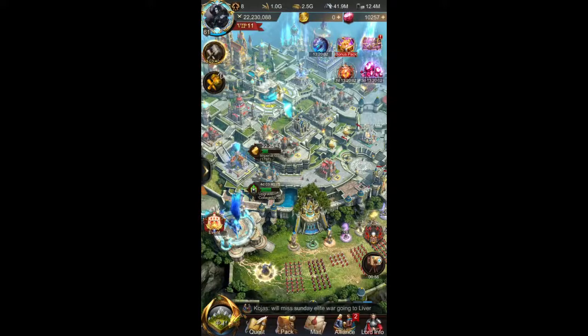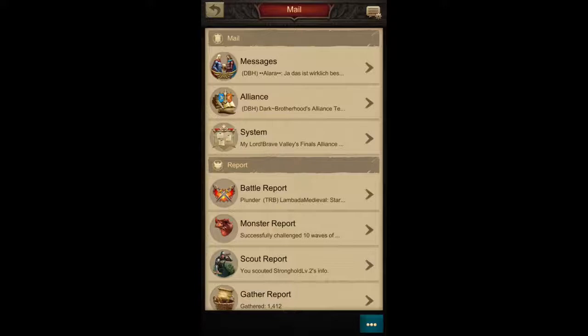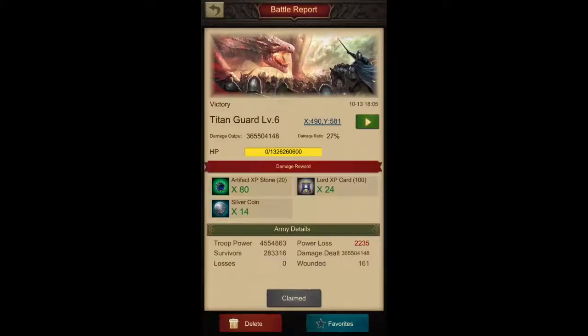So as you know, in each of these rallies five castles can participate at the current limit, meaning there is 100% damage that you can do, which kills the monster itself. The maximum possible reward output for a level six titan guard or level six elite monster is 80 times artifact experience stones of 20 each, and 24 times the lord experience cards of 100 experience each — that's the highest.